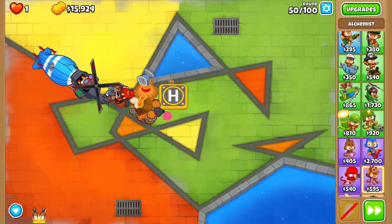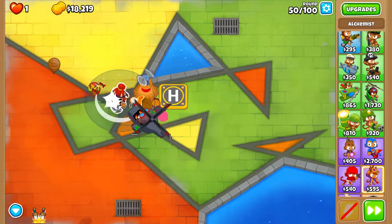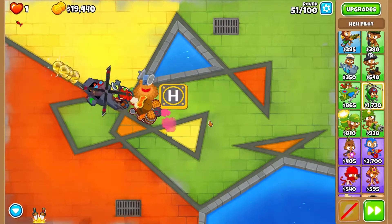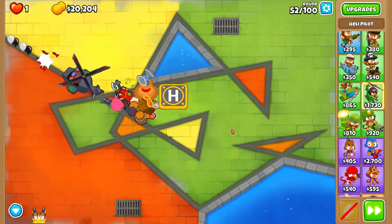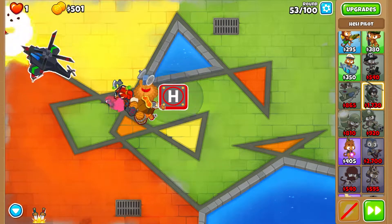Keep going, Heli Pilot - destroy that Mob-Class MOAB and it's gone. Mob-Class MOAB is no match against Sauda, Alchemist, Heli Pilot, and Monkey Village. We need a Future Dart Ship - come on, almost there, just a couple more cash needed.